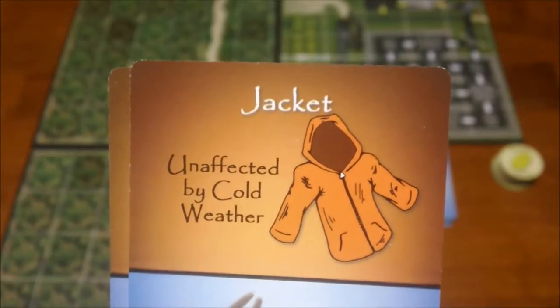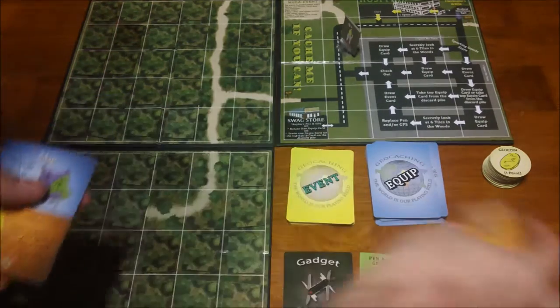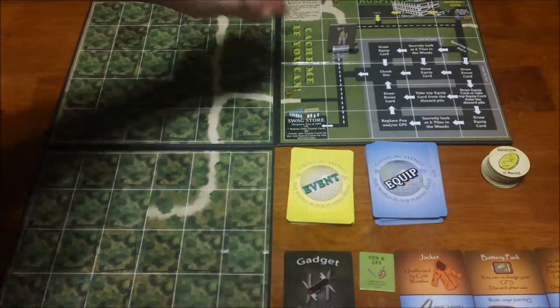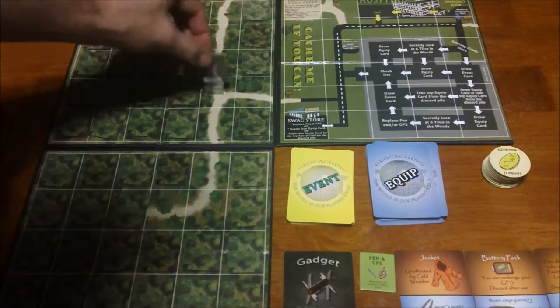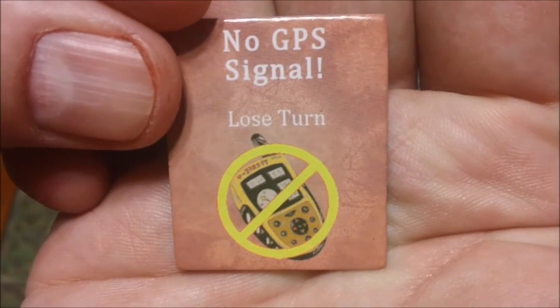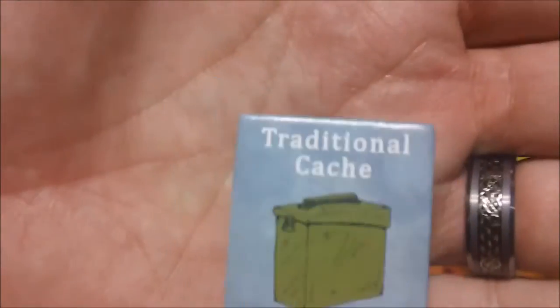A jacket protects you from various hazards that pop up on the map. The gameplay itself is pretty simple: on roads and trails you move up to three spaces; in the woods you can only move one space at a time. When you step onto a tile, you flip it over and resolve it. For example, one tile causes you to lose a turn due to no GPS signal. Another is a cache — you take it, put it in your inventory, and it scores you one point.